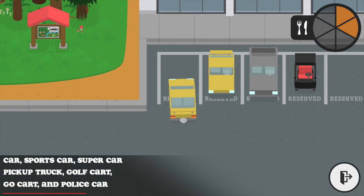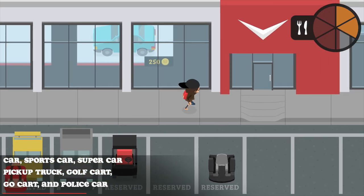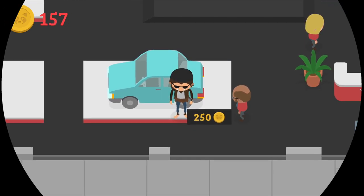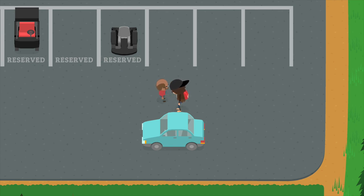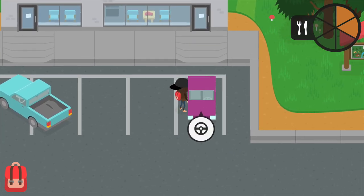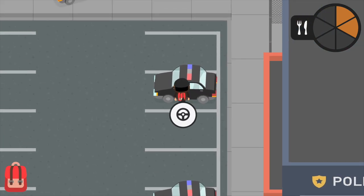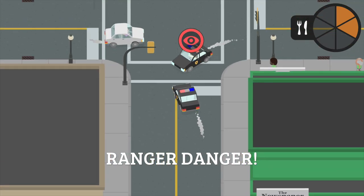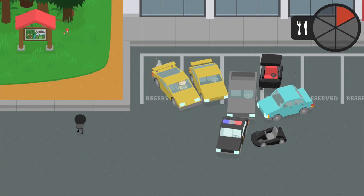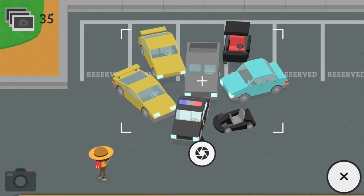For the conglomerate of cars, you need one car, one sports car, one supercar, one pickup truck, one golf cart, one go-kart, and one police car. Assuming you've purchased all cars from the car dealer, park them all in their spots. Then head to the police station and steal one of the police cars — try not to get caught. Make your way back to the racetrack, stack them all together, and take a picture. If you're missing the go-kart, just grab one from the racetracks.